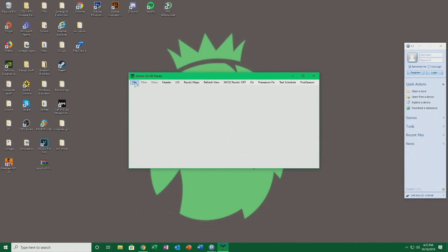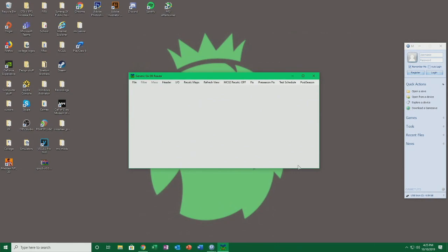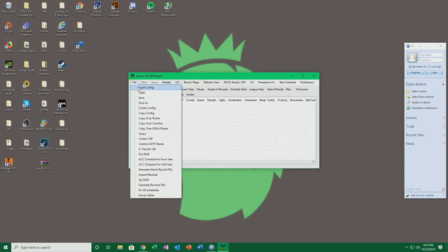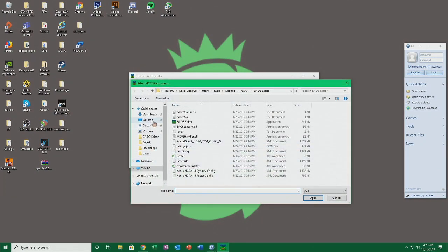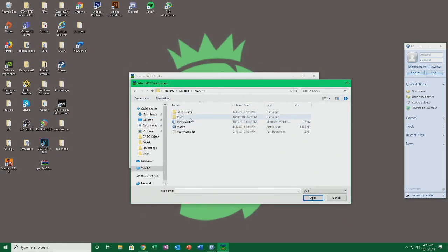Then you want to go over here to the generic EADB reader, which is the EA Database Editor. You'll want to load up a config — this should come with your download — you want to load up 'Zan's NCAA 14 Dynasty Config.' Open that up, it'll take a little bit and will probably say 'not responding' a few times. Then we want to click 'open' and find that file we just took off of the flash drive, which mine is right here, and click open.